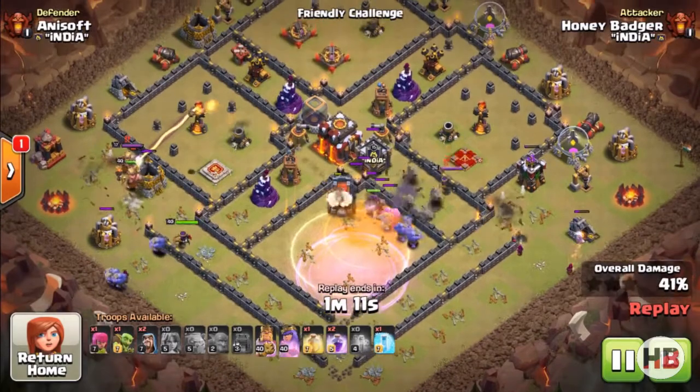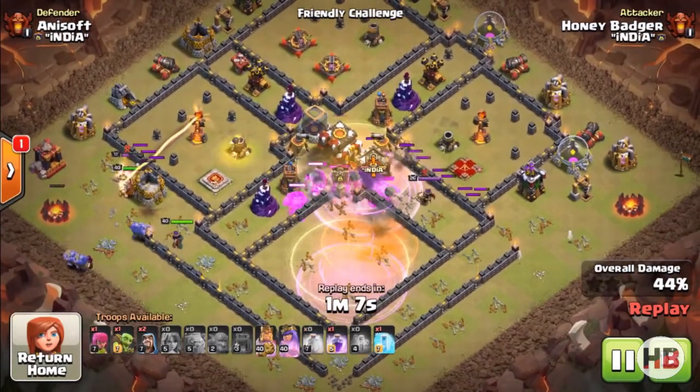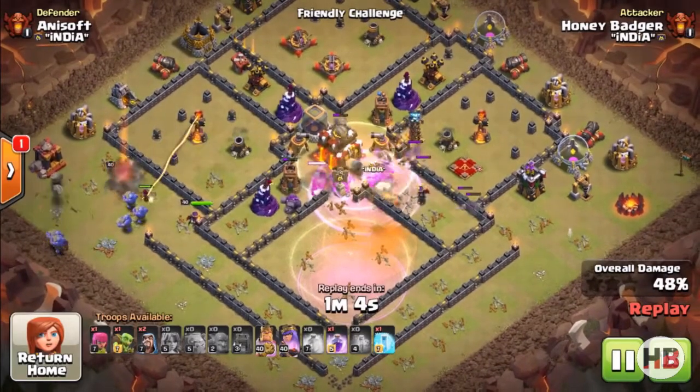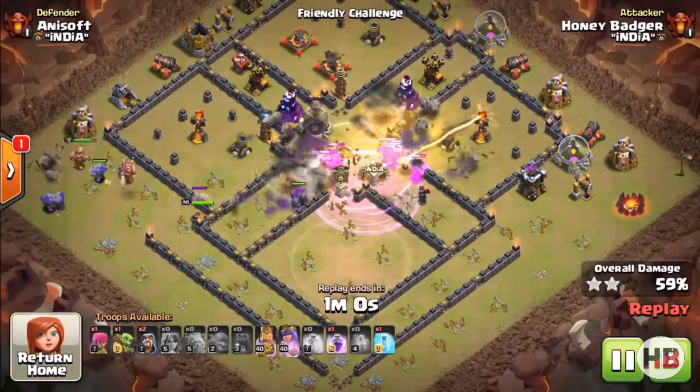You can use the last rage spell wherever you want — most likely on the bowlers. The freeze spell, use it to protect the wall wrecker so that it reaches deep inside the base, or you can use it on the inferno tower to protect your heroes or maybe the bowlers.